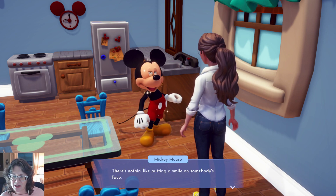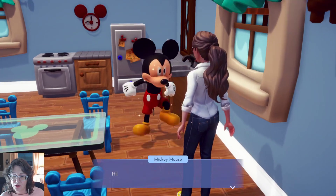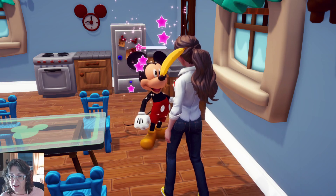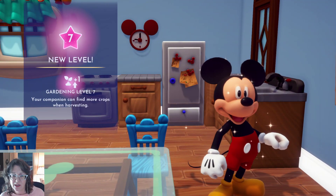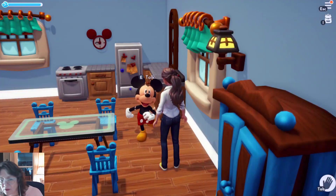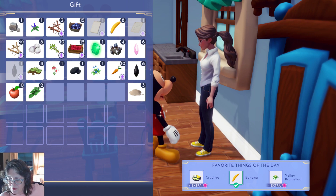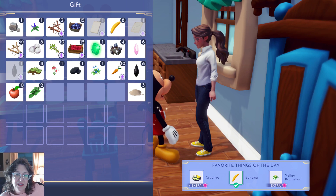Next quest is locked - complete friendship. Next quest is locked. Make photos of the following in the plaza, in the meadow, red daisy. What I really want is to get Minnie back. Level Mickey Mouse up to eight. He's probably in the forest - nope, he's in his house. I'm gonna see if I can level up his friendship.